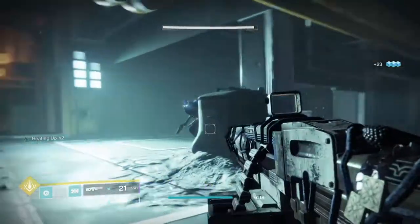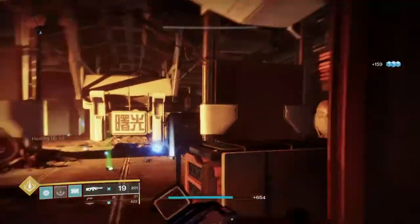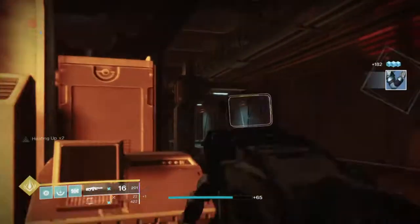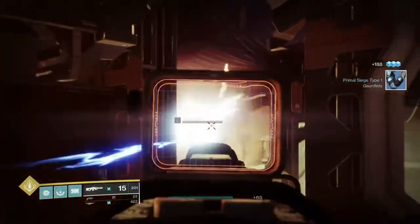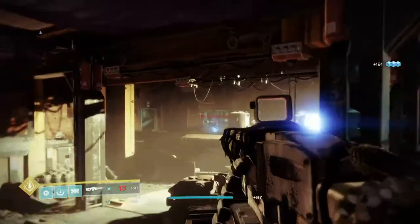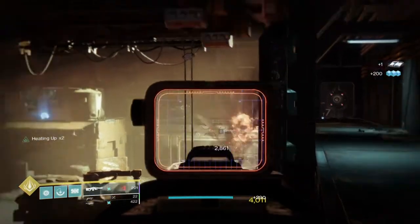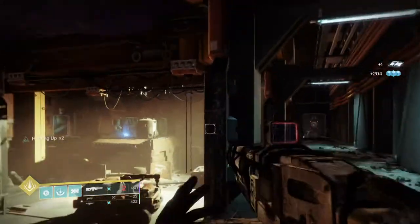A Fine Memorial is one of the two machine guns that can roll with Subsistence, allowing it to refill a large chunk of its magazine after each kill. This can be paired with Frenzy to increase damage, handling, and reload speed. Alternatively, you can go for One For All instead of Frenzy, or even Adrenaline Junkie if you plan to use your grenade a lot. If you love machine guns for their ad-clearing potential and want something that hits hard, looks good, and feels good, you'll have a hard time passing on A Fine Memorial.